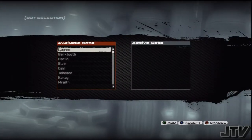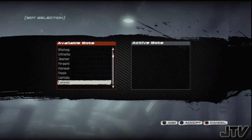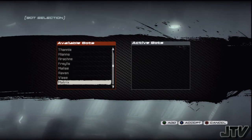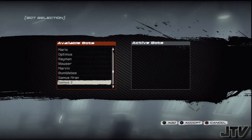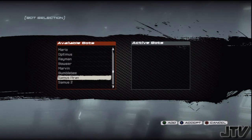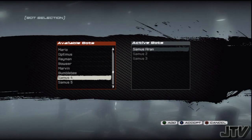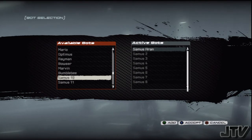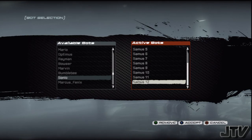Push Triangle so we can start picking different mods for the bot team. We're going to go with nothing but Samus this time around. So we'll select Samus Aran, Samus 2, 3, 4, 5, 6, 7, 8, 9, 10, 11, 12 — damn, they've got 12 different Samus variants. We're just going to go with number 7 — that's a lucky number.